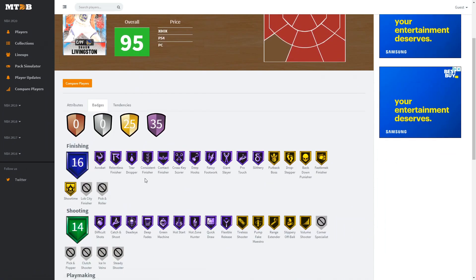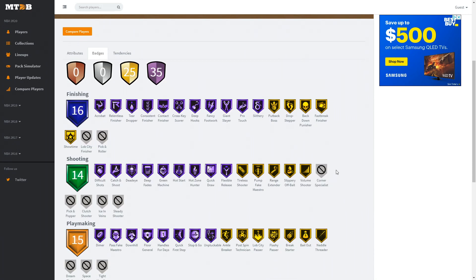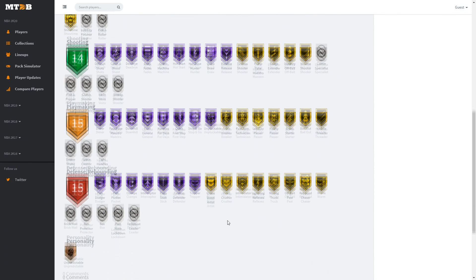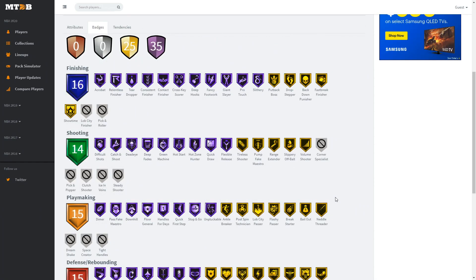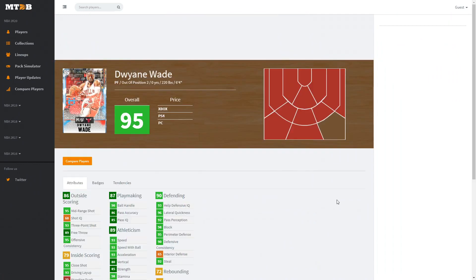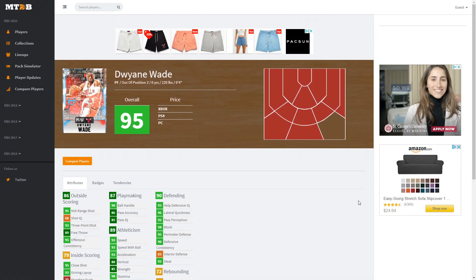For finishing, he has acrobat, tear dropper, consistent contact, deep hooks, fancy footwork, giant slayer, and pro touch. For shooting: difficult shots, catch and shoot, dead eye, deep fades, green machine, hot zone hunter, quick draw, and gold range — amazing. Playmaking includes dimer, downhill, floor general, handles for days, quick first step, unpluckable. Defense/rebounding: pick dodger, pick pocket, clamps, interceptor, pogo stick, tight defender — all really nice. Sean Livingston is looking like a pretty decent card.